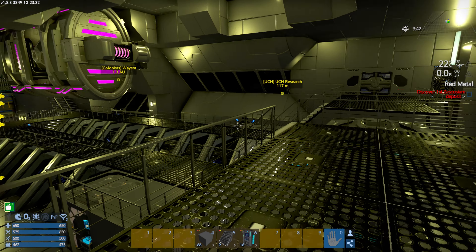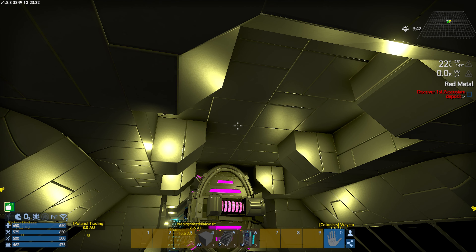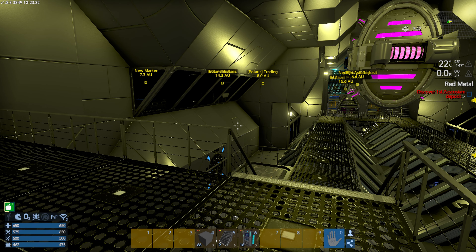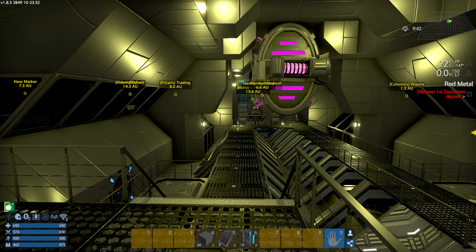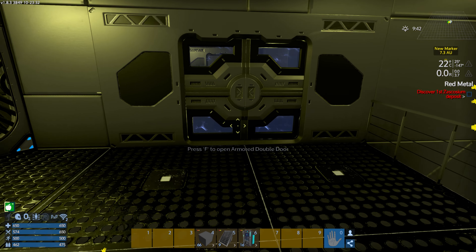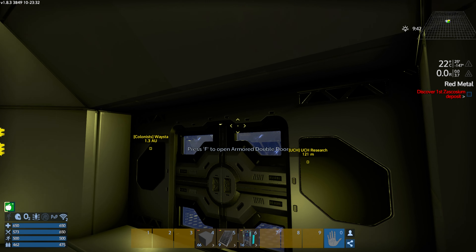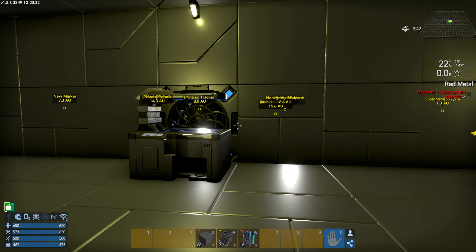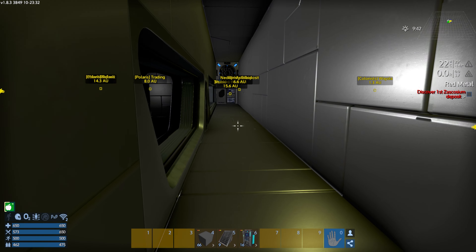I wanted to prioritize getting the back half of the ship sealed in, and now we have that. The engineering section was completely done, though I still need to do a decal pass in there. What I think I'm going to do is finish the overall ship build, then move it over into creative mode, pull the ship apart, do the decal pass, put it back together, and bring it back in. I may do that as a secondary series — let me know in the comments if you'd like to see that, since some of you really enjoy the building aspect.